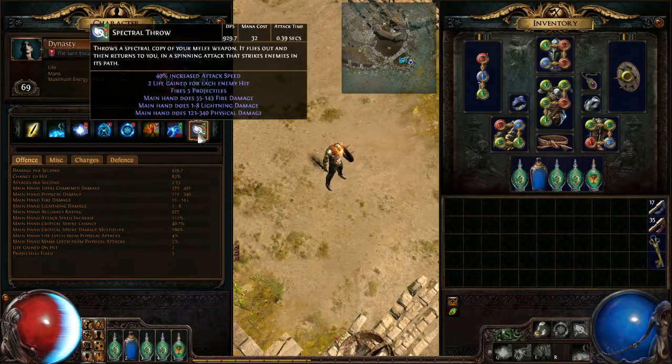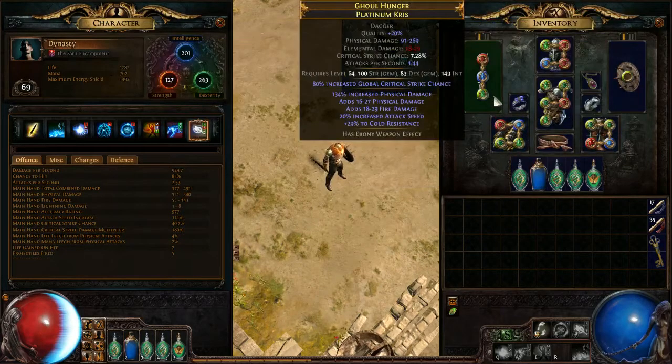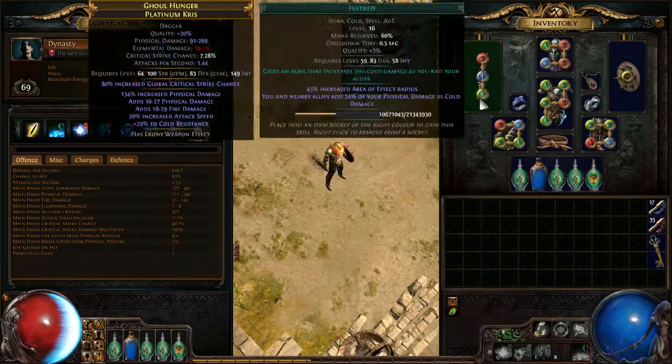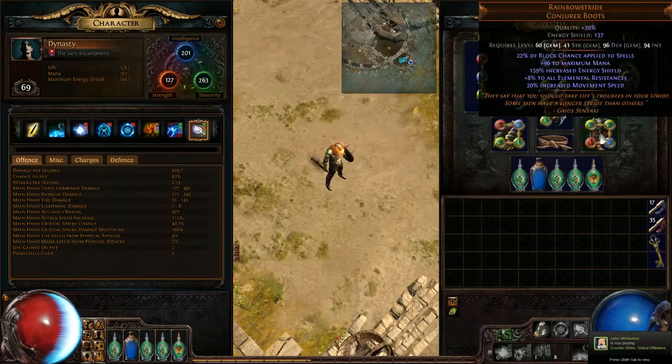Spectral throw is just another skill I'm using to clear, especially since lightning strike I just bought. We'll go over the gear real quick. This is the dagger - it's hooked up with reduced mana, hatred and discipline. I can finally wear two of those dream fragments. This is kind of expensive, it's not really needed, but I really like the mana regen and the can't-be-frozen. The other unique I have is rainbow strides - kind of expensive again, a little around an exalt. You can get a better roll, but it's got really nice mana and ES.